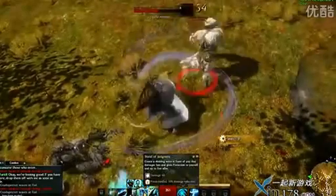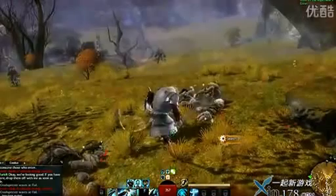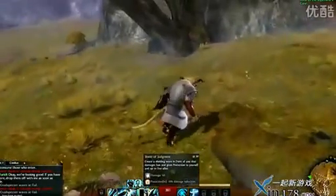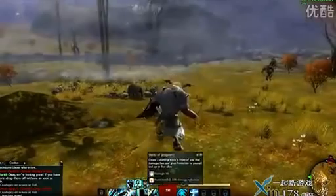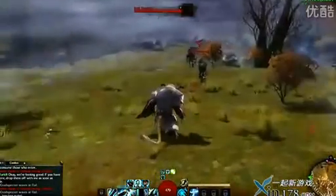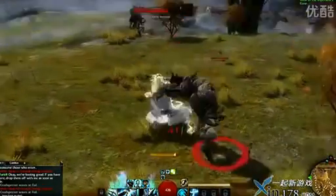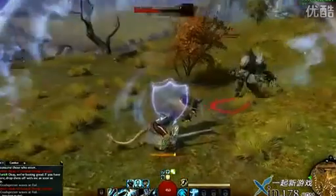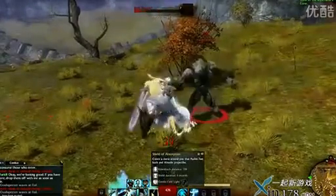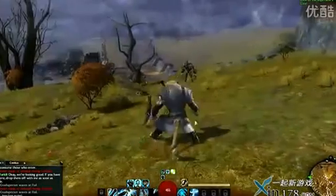I also have a Shield of Judgment, which deals damage as well as gives additional protection to me and allies around me — it gives some damage reduction. And the Shield of Absorption is the one that actually knocks people back, so I'm going to use that here. Shield of Absorption — there we go. Got a knockback effect, and it also has the additional effect of absorbing projectiles.